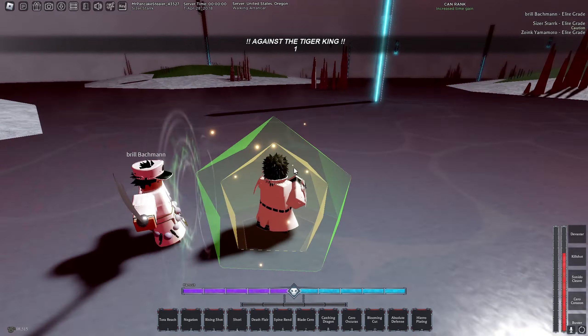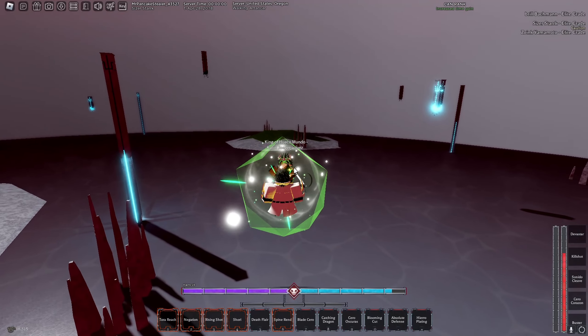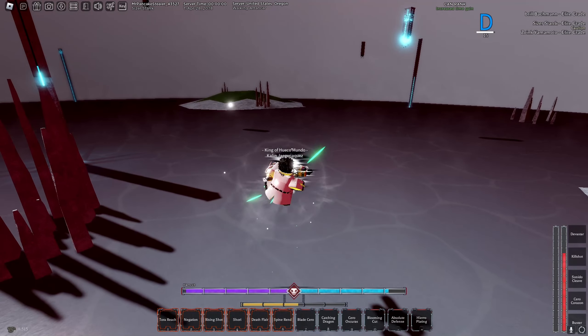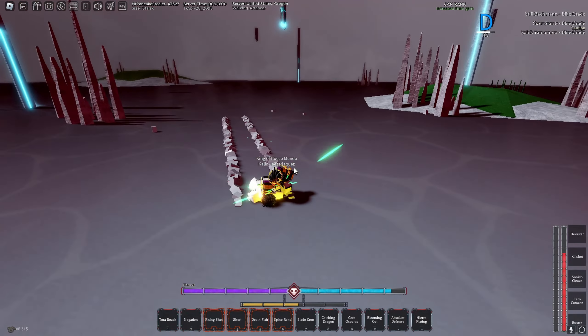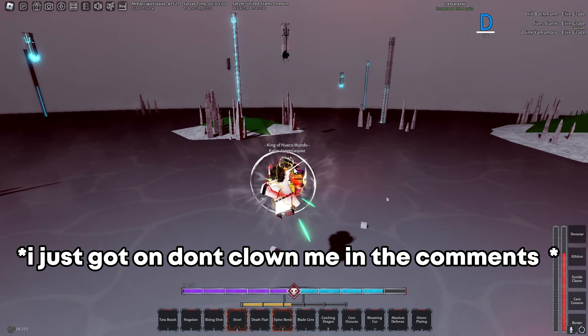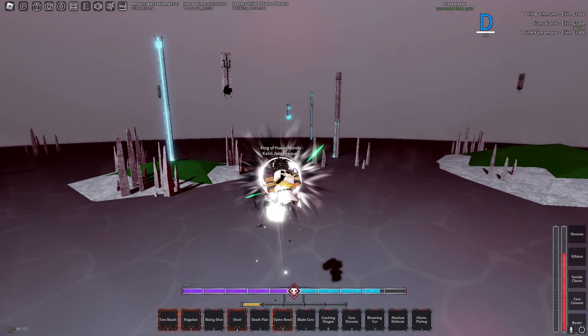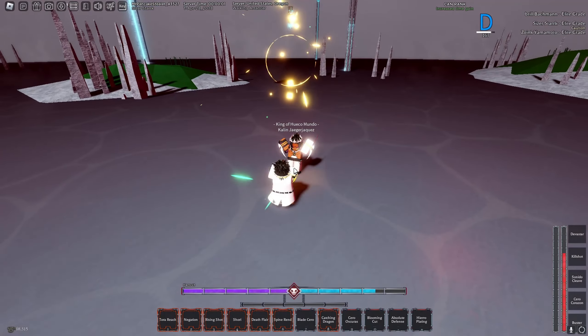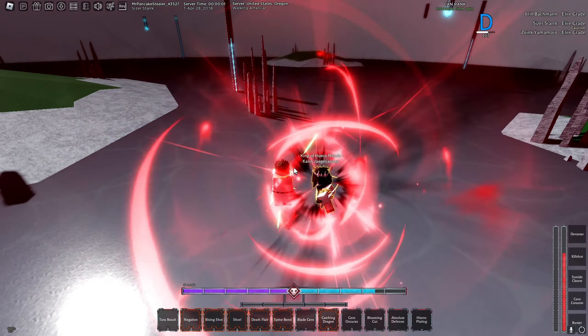Gameplay begins. The boss encounter starts and the player calls out moves: 'Spine run!' — canceling a death flare, managing positioning. 'Give me that combo boy — to reach, negation spam, death flare.' Then a rising shot catching dragon attempt follows as the boss engages aggressively.